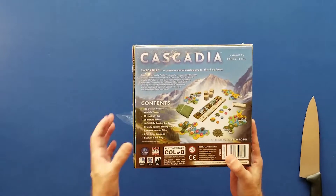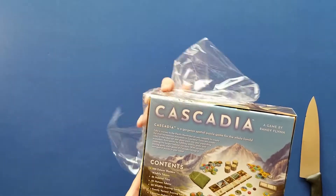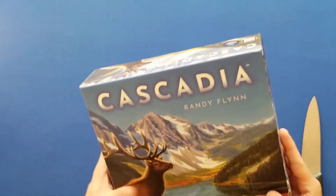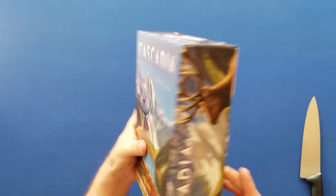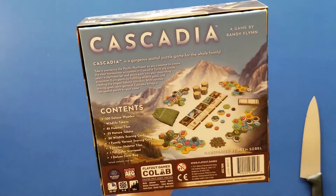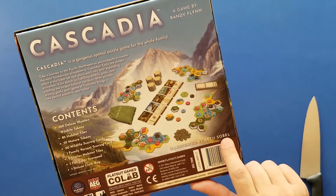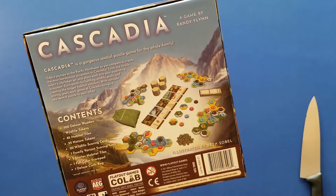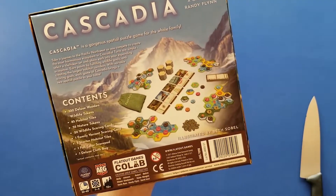Cascadia is a spatial puzzle game. The theme is that it's located in the Pacific Northwest. In the game, what you're doing is you're trying to collect habitat tiles and wildlife tokens to build your individual habitat. You score points depending on who can build the longest consecutive habitats, and you also score points by fulfilling wildlife scoring cards.